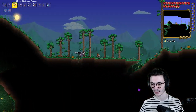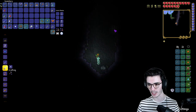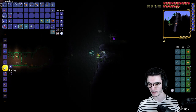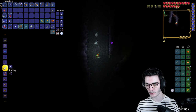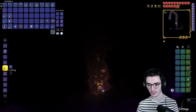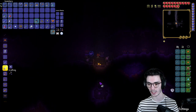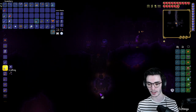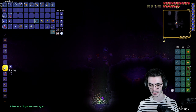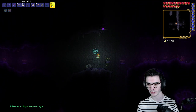One thing I wanted to do now that I'm over by the corruption side — I want to destroy a demon altar, or shadow orb. I'm having the hardest time remembering the names of those things. The reason we want to destroy a shadow orb is so the goblin army can spawn in to get a gun and the Arms Dealer spawns in. We could also potentially get a light pet. I really want to get a Musket quickly. Perfect — exactly what I wanted. Now our Arms Dealer can spawn in!